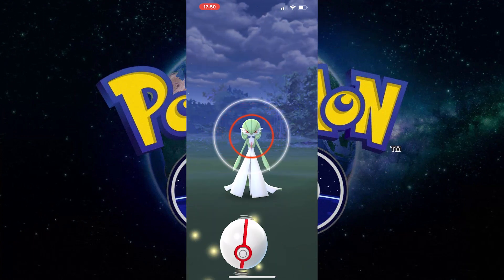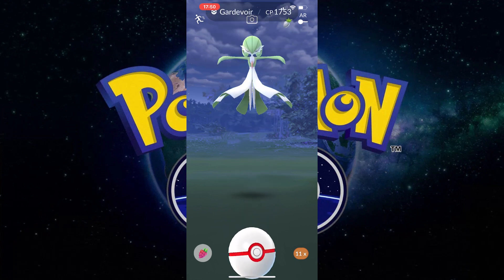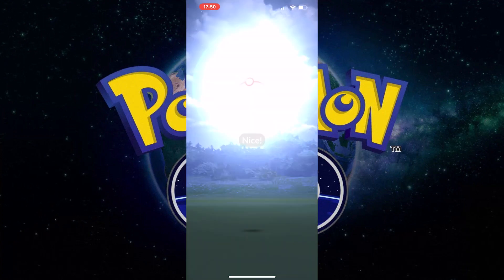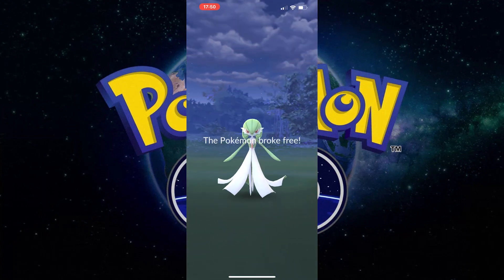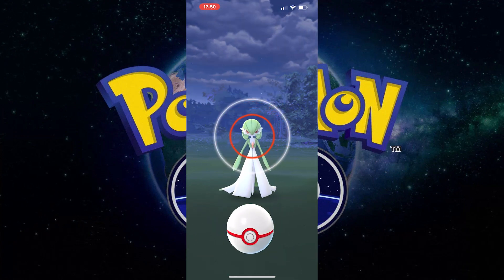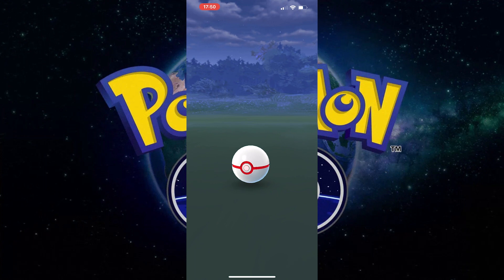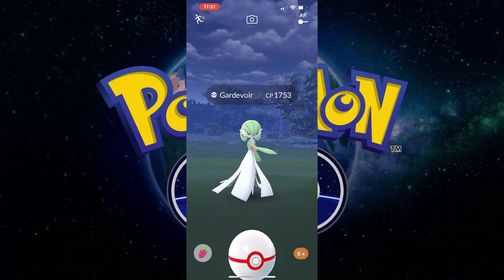However, 1753 CP — that must be a better one. Let's try to get these hopefully with excellent throws, trying to get as much EXP as possible, but we can sometimes miss them. There's one I missed and then we have to go for a nice throw, which is a shame. This one will be very close to 100% because it's not staying in the balls at the moment.